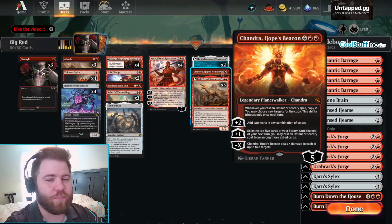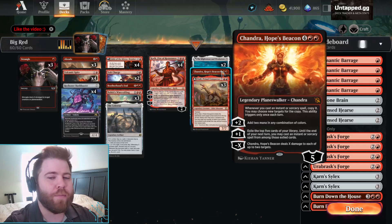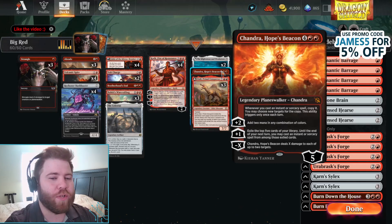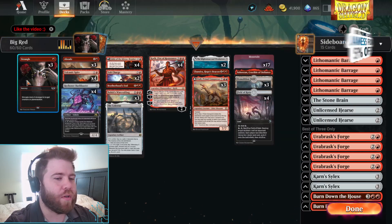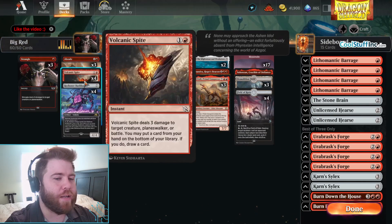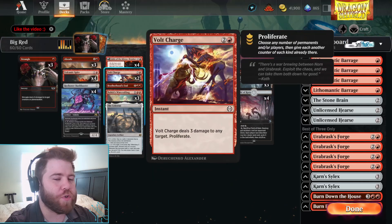We also have Chandra Hope's Beacon, which is a brand new Planeswalker in the new set. Whenever you cast an instant or sorcery spell, copy it. You may choose new targets from the copy. It triggers only once each turn, but you can copy a lot of spells that we have, like Strangle, Abrade, Volcanic Spite, Brotherhood's End, Nahiri's Warcrafting, and Volt Charge, which also proliferates.